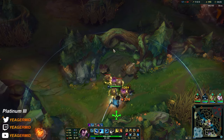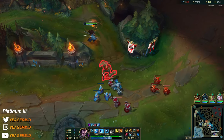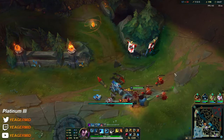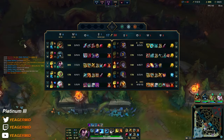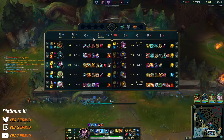ADC doing no damage because she's behind. Top lane just got destroyed, same with jungle. So we have to camp somewhere and try to cheese them, otherwise it's done. The Renekton probably couldn't even 1v1 the Bard at this point.